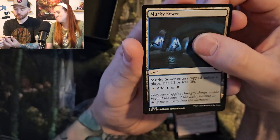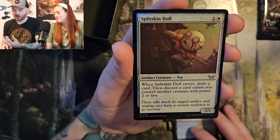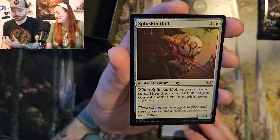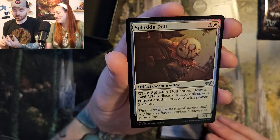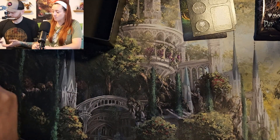Murky Sewer — blue black for Dimir. And Split Skin Doll. I like it. I'm really liking the horror in white too. You don't get to see a lot of that. That's pretty cool.